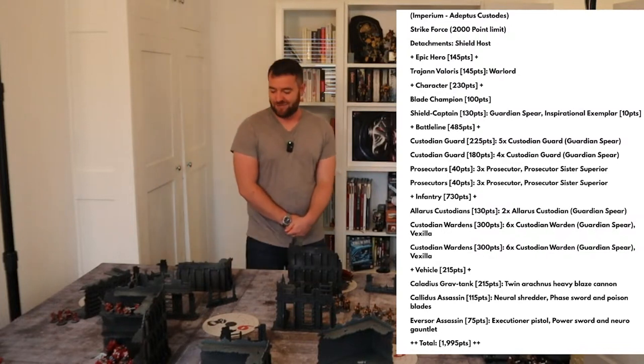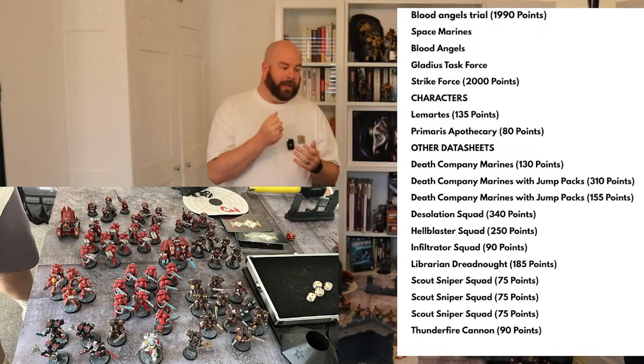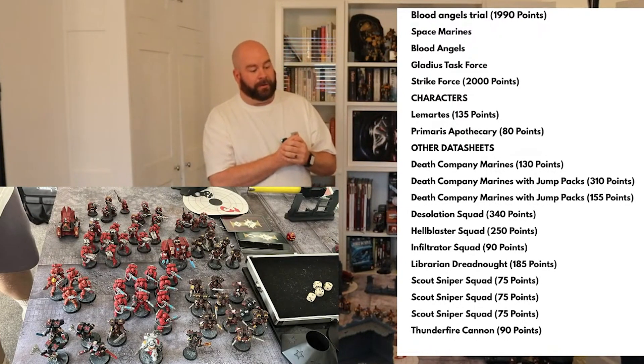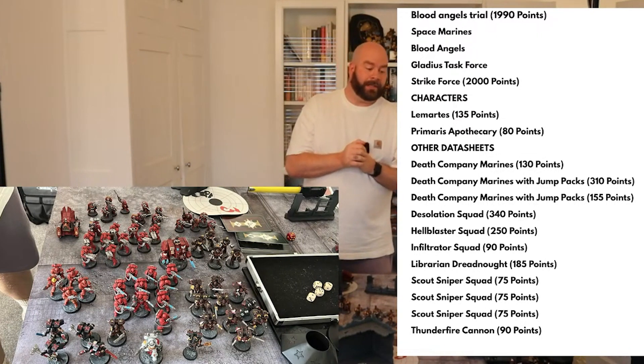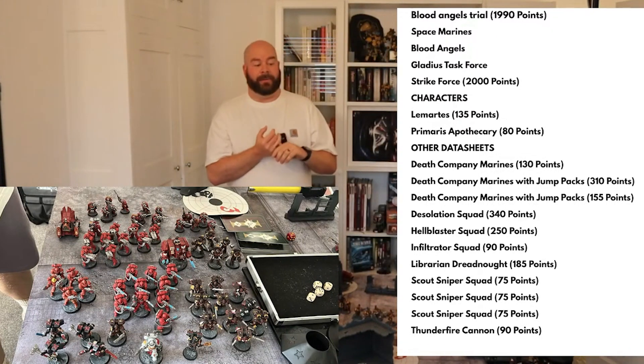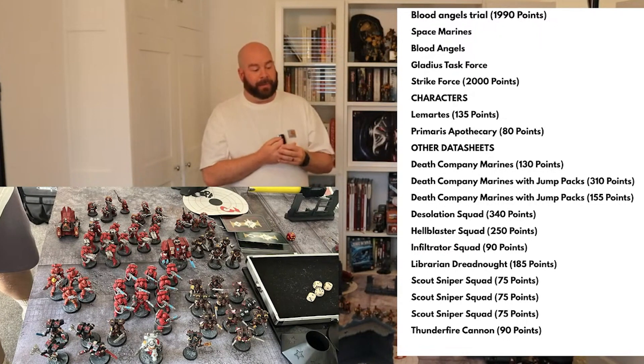He's up against Liam, who's playing Marines. Liam's list has got some real tasty stuff in there — he's got Lamartes, the Apocryphary, two sets of Death Company Marines with jump packs, a maximum Desolation Squad, a Hellblaster Squad, some Infiltrators, a Librarian Dreadnought, loads of snipers, and a Thunderfire Cannon.